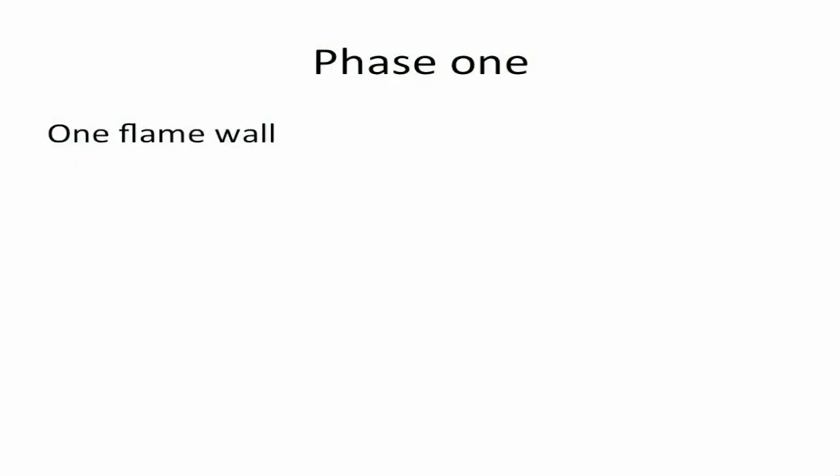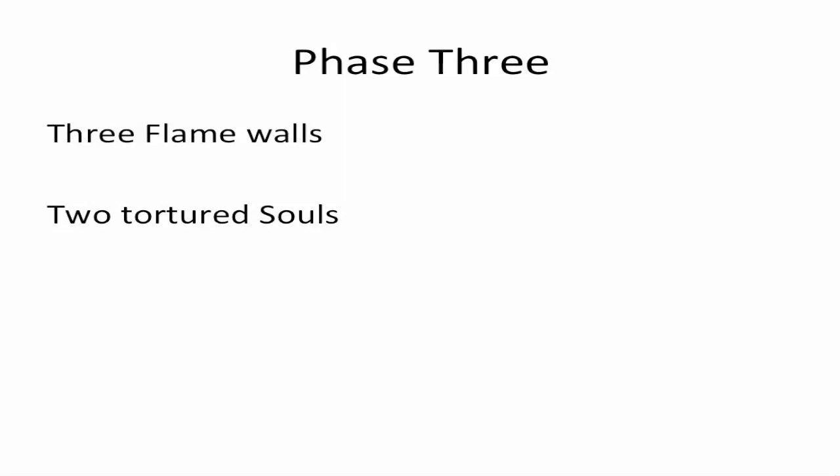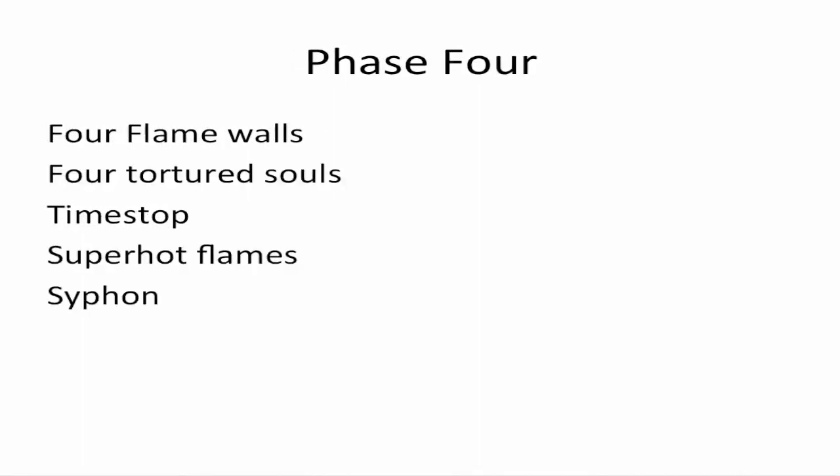Now I'm going to talk about the number of different attacks on each phase. In the first phase, the only special attack you'll see is Flame Wall — just one at a time. In the second phase, you'll see two Flame Walls and can encounter one Tortured Soul for the first time. In the third phase, three Flame Walls and two Tortured Souls. In the fourth and final phase: four Flame Walls and four Tortured Souls. The Souls can do the Time Stop attack, the Queen Black Dragon can do the Super Hot Flames, and also the Siphon attack — where she kills the Souls and converts their health into her own.